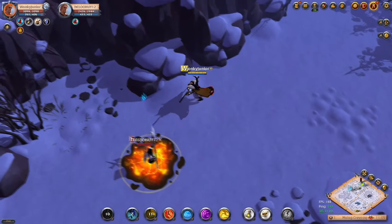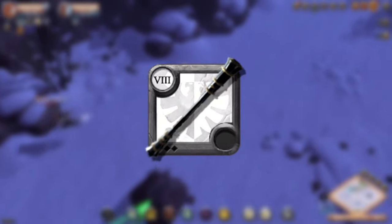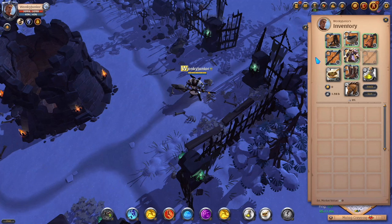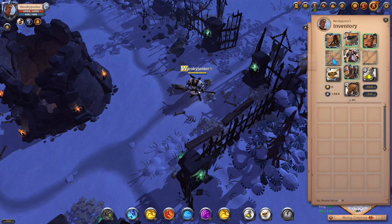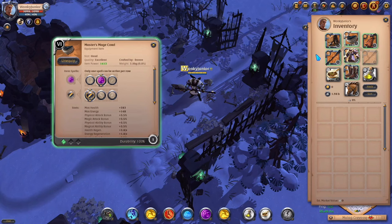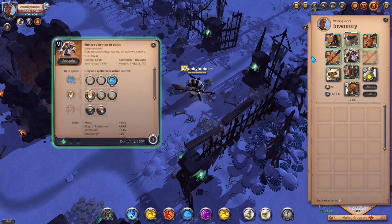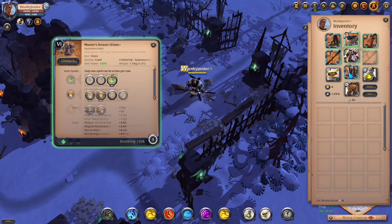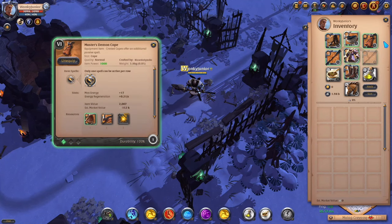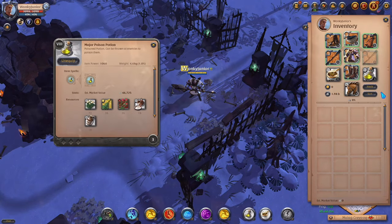For the next weapon category, we have the Quarterstaffs. That includes the normal Quarterstaff, Grailseeker, Ironclad Staff, Double Bladed Staff, Black Monk Staff, Soulscythe and Staff of Balance. For the weapon abilities, pick the second Q, second W and first passive. Helmet: Mage Cowl, second ability and first passive. Chest: Armor of Valor, third ability and first passive. Boots: Hunter's Shoes, third ability and second passive. Cape: Demon Cape. Consumables: Avalonian Beef Stew and Poison Potions.